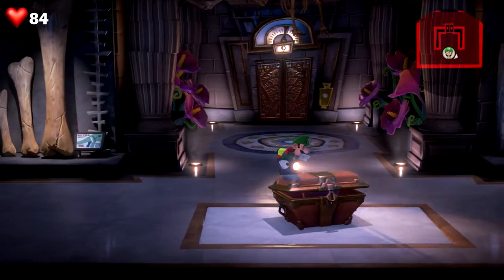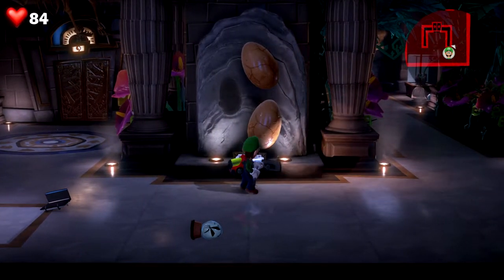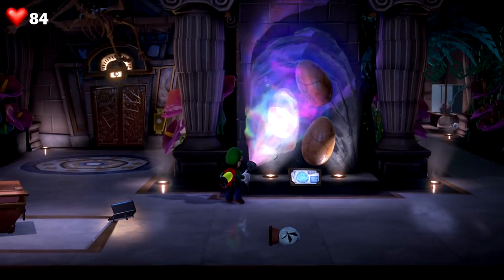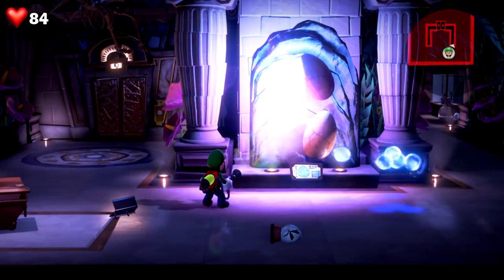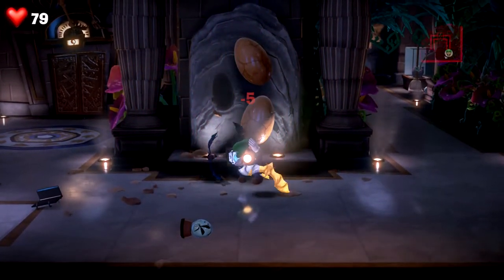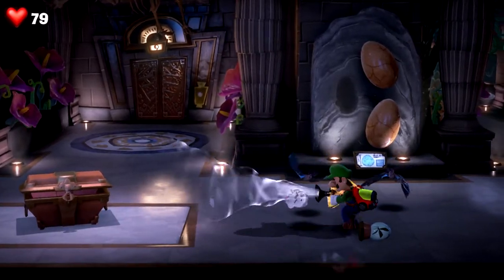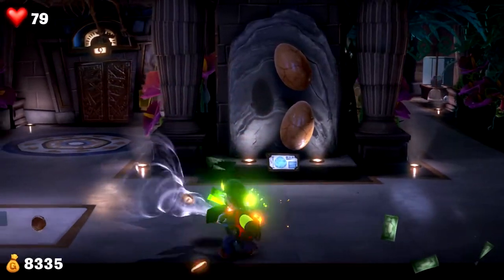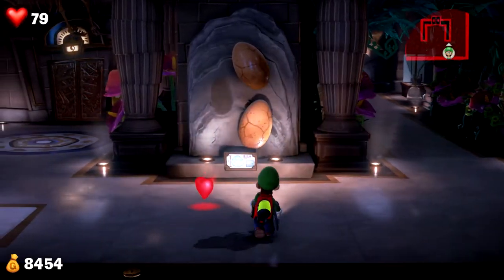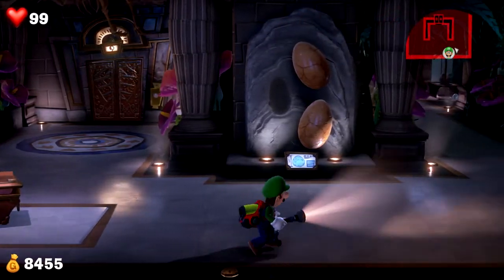Let's take a look at what we can find in this museum. The dinosaur eggs — hmm. I knew something was missing, they just gotta use a dark light. Now these wisps — hey, hey, get away! And we just had to suck them all up. Those bats are annoying. Okay, we got back some health too. That's all great.